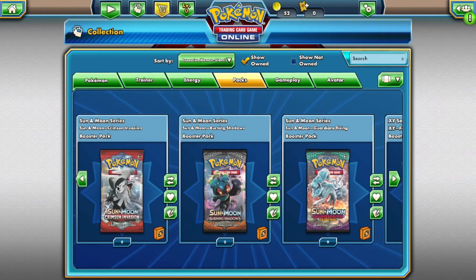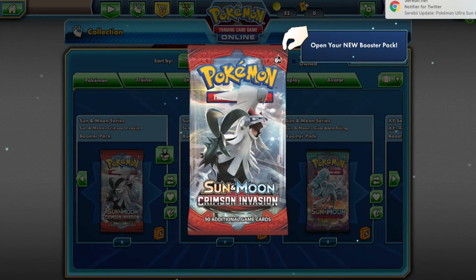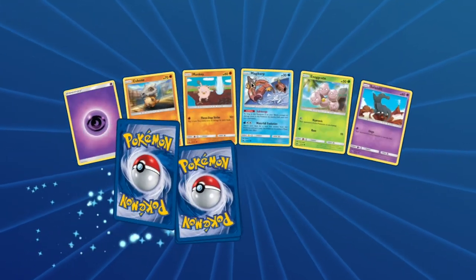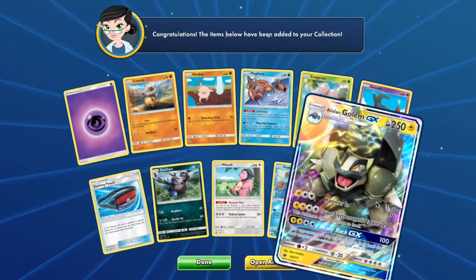Next up is Zafri. With your Crimson Invasion pack you will have access to: Cubone, Mankey, Magikarp, Exeggcute, Salandit, Zweilous, Miltank, Feebas, and an Alolan Golem. For Burning Shadows you will have access to: Turtonator, Mudbray, Dusclops, Oddish, Lunatone, Toxicroak, and a Weavile.